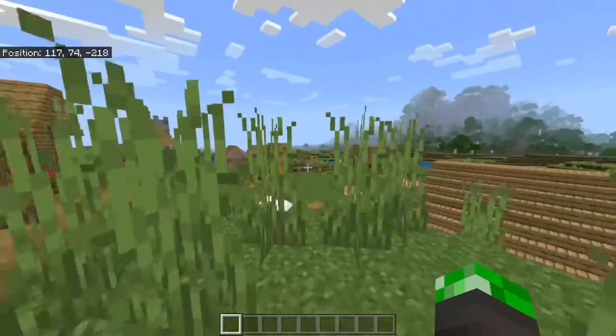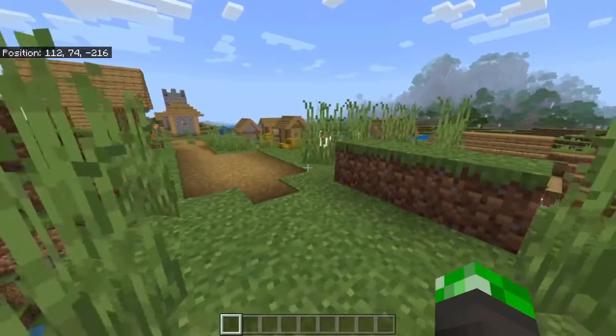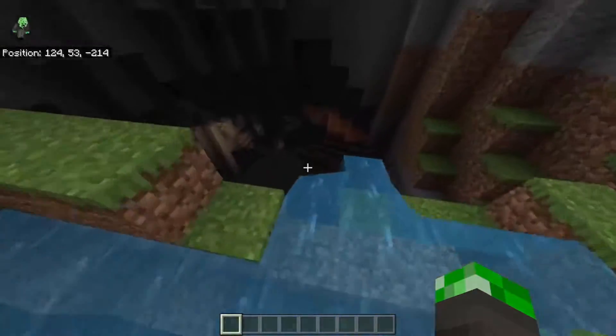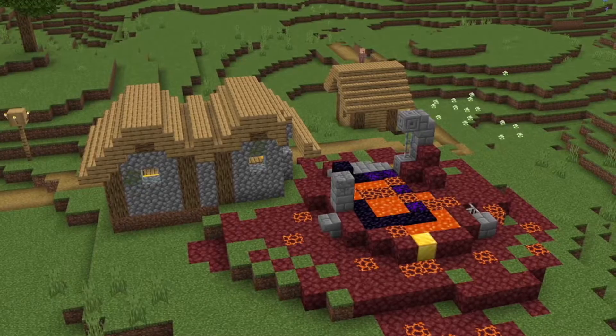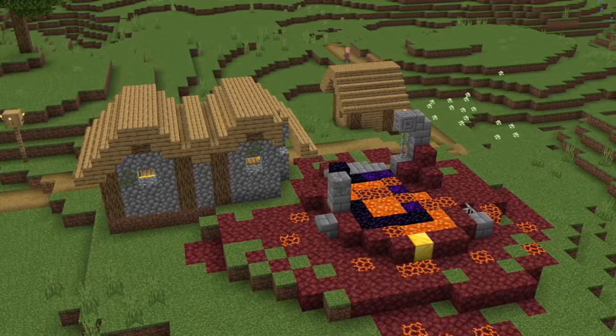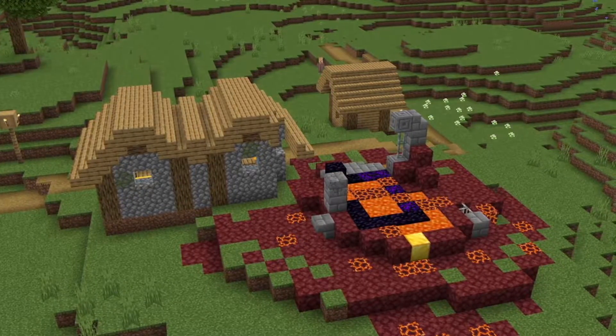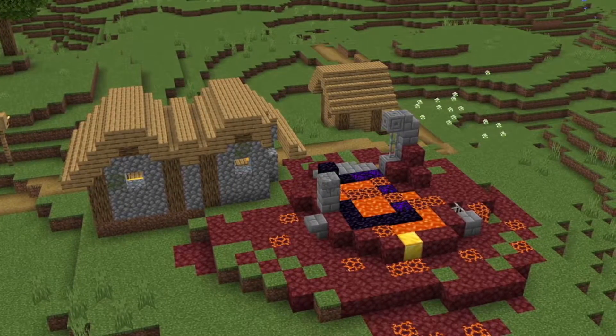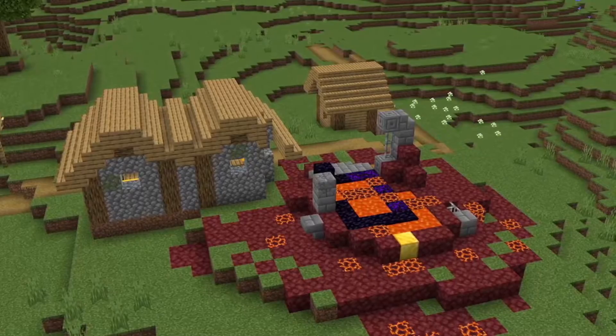If you go in a direction where your X is increasing and your Z is decreasing, then you can find a village along with a cave hidden under it — well, not really hidden, it's like impossible to miss. The village also has a ruined portal cutting off a part of the house. The thing is, sometimes the chest won't even generate on this portal, so it's kinda useless, but it's pretty cool I guess.